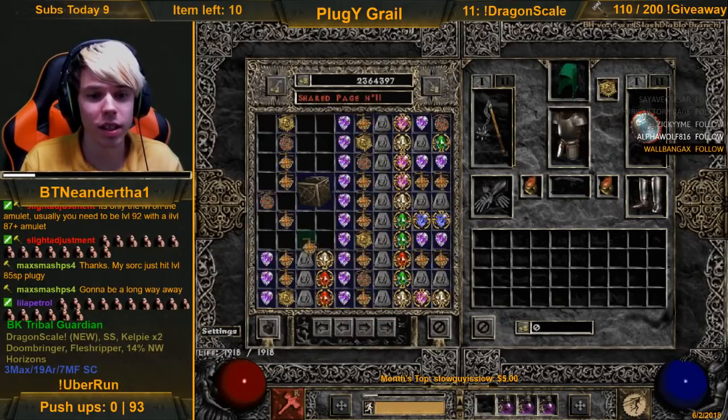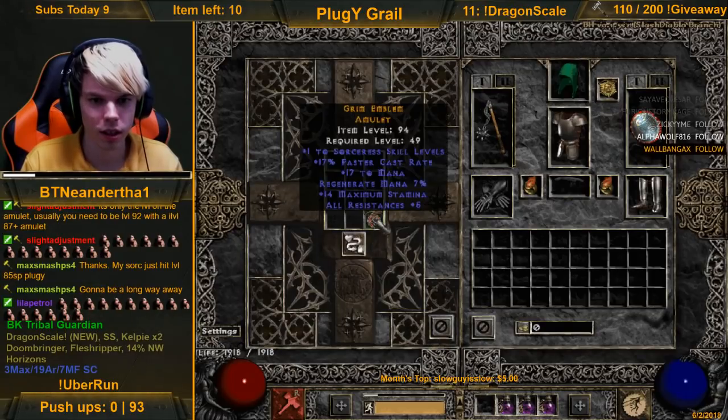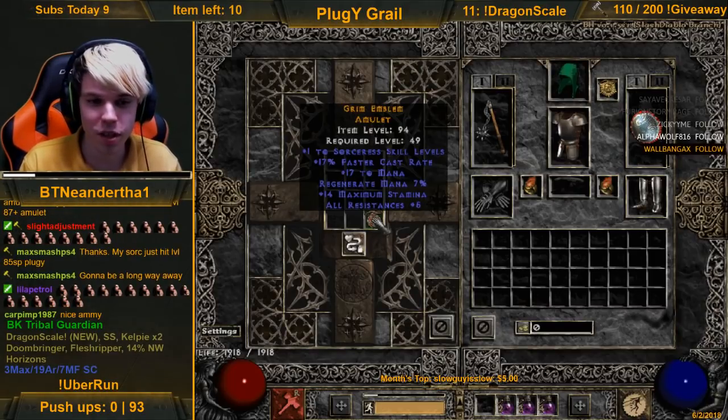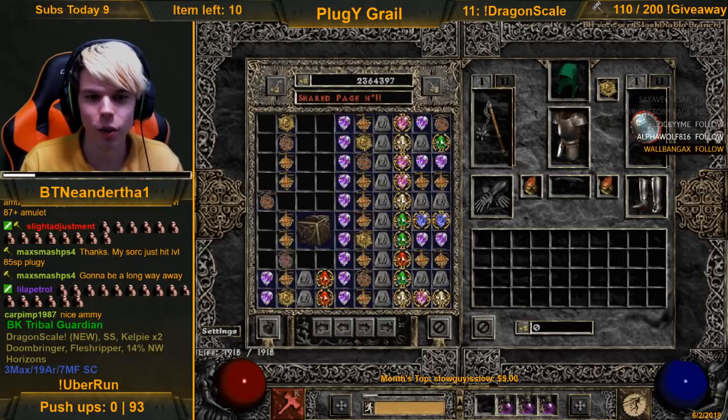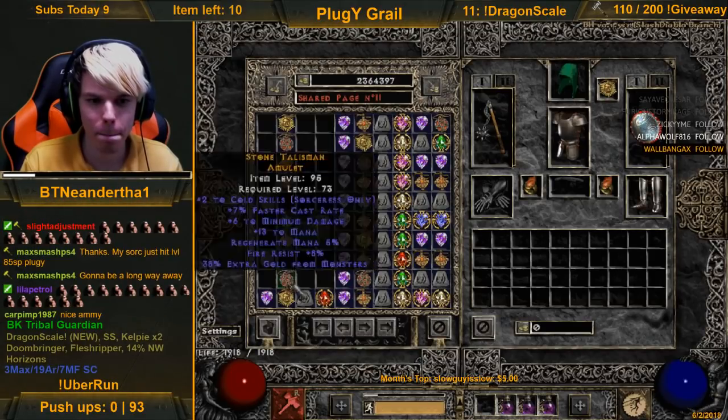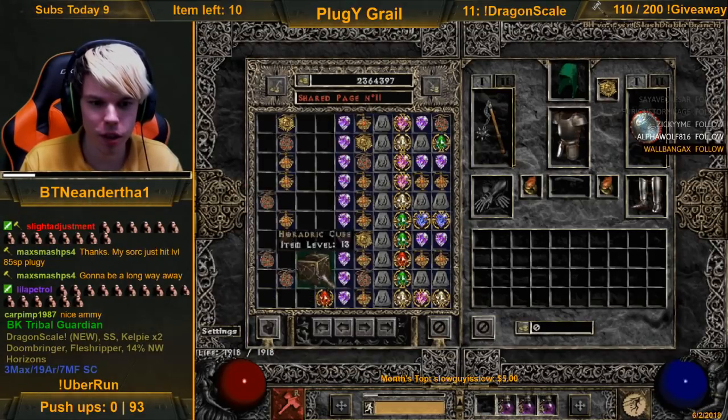8 FCR with 16 all res - garbage can. Ayyyy - fortunately it's only one skill though. 2 sorceress skills would have been sick. But our first one that's over 15 FCR - or over 10 FCR. So 1/17, 5 all res - like it's low, but it's usable because of the FCR. You can net some extra breakpoints you normally can't hit.